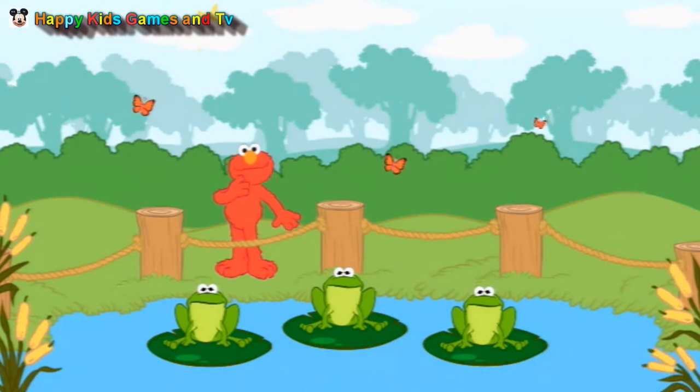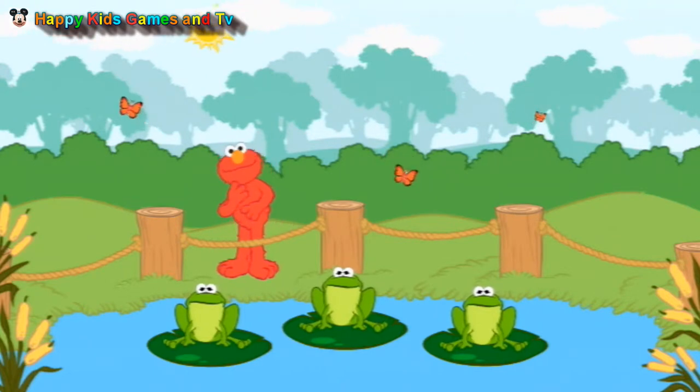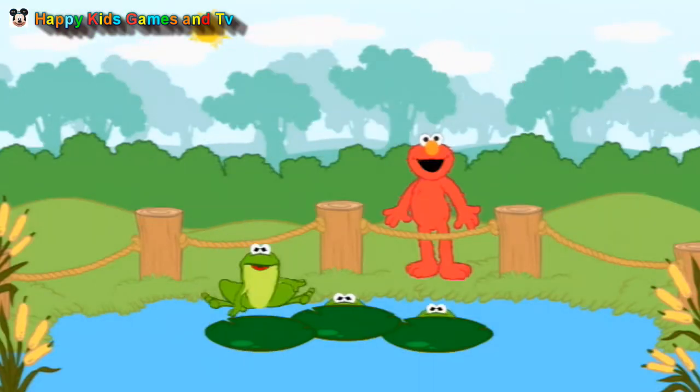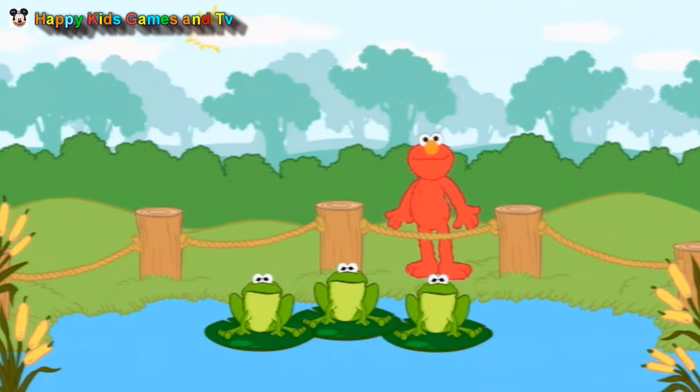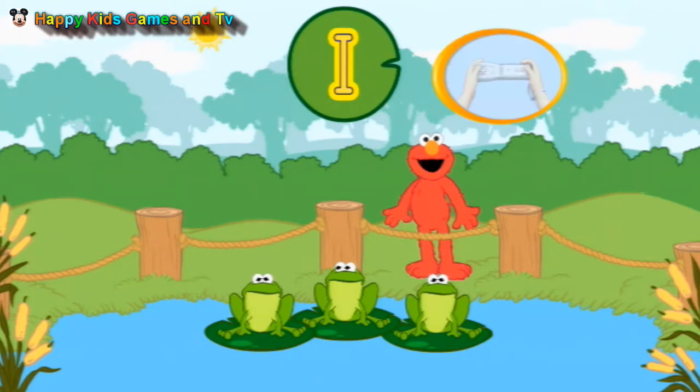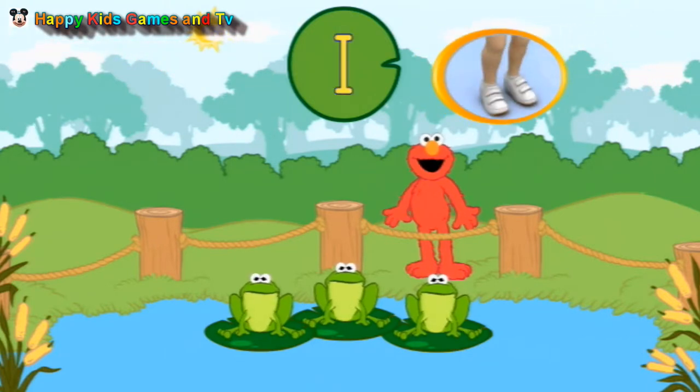Listen to the silly bullfrogs. Elmo thinks they're croaking letters. Let's play a letter name game with the bullfrogs. Almost never seen frogs that could say the alphabet before! Let's find a frog that says the name of this letter. To listen to a frog, tilt your Wii Remote back and forth. To pick a frog, jump, or press the 2 button.